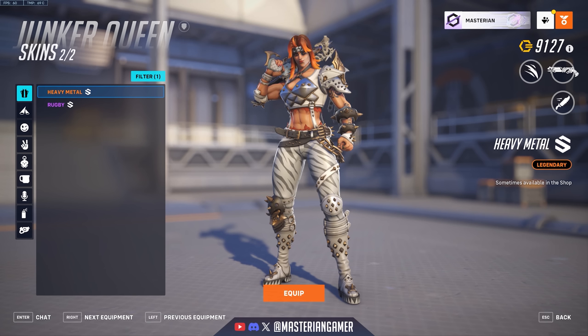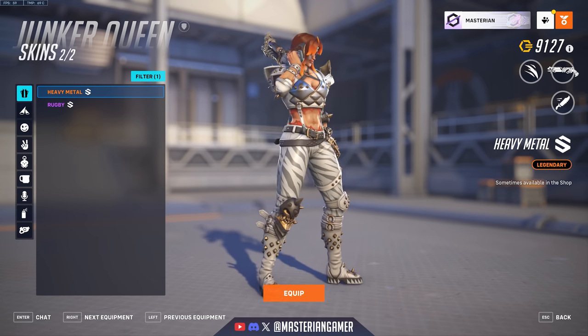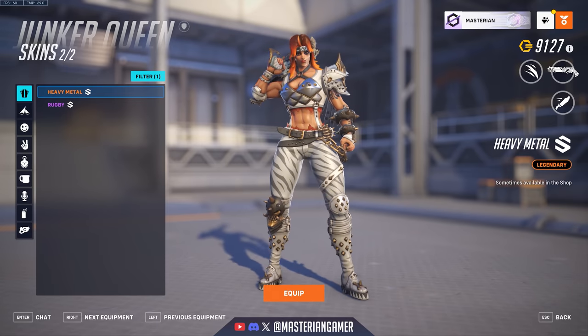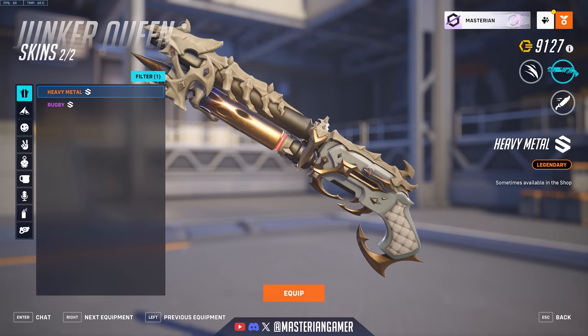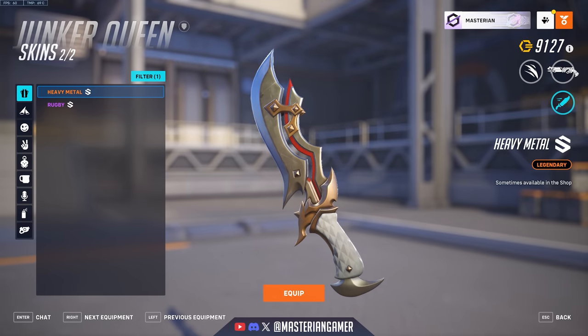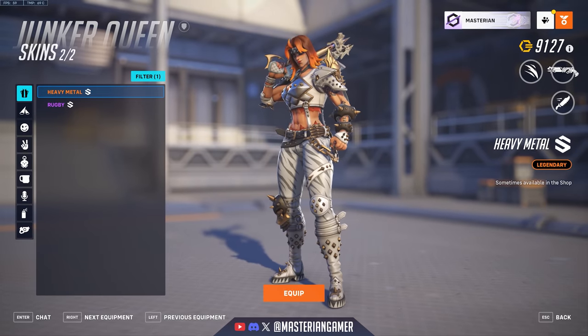Moving on to the other new skins in Season 6, we have Heavy Metal Junker Queen, which is actually just a palette swap of one of her older battle pass skins, now coming to the shop. Again, merely a palette swap of an existing skin — sometimes that can be nice, but not usually as exciting as getting a brand new model.